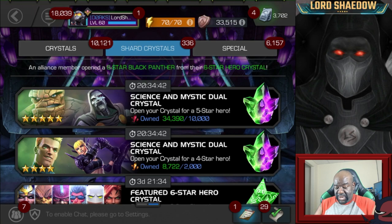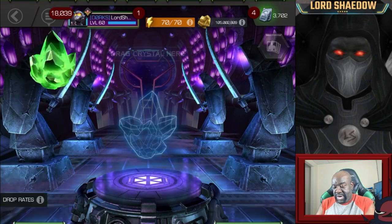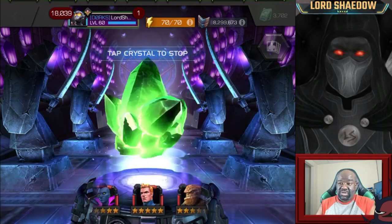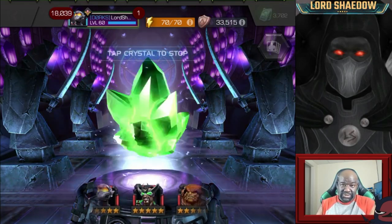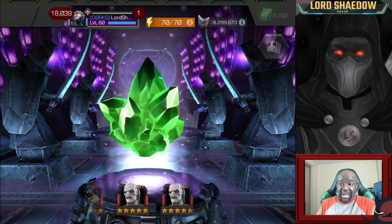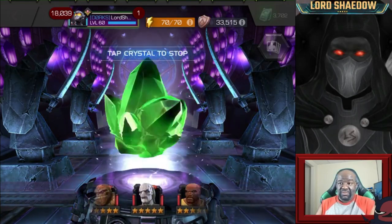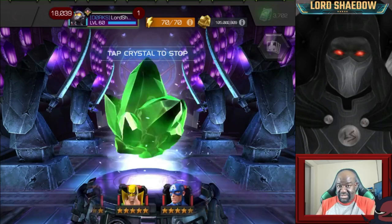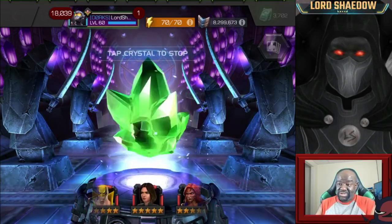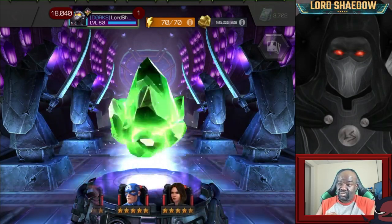Now let's start opening up these, and we're going to grab them one at a time, let them spin out. Basically, all I want out of this crystal is a Human Torch — that's it. I would not mind getting a Red Guardian — more sig levels on him because he kind of needs to be max sig and he's not max sig yet. Red Guardian would still be a win. Void — I still don't have Void maxed out, so that would be a win also. All right, slowing down, what do we got?